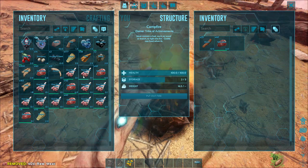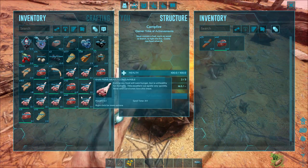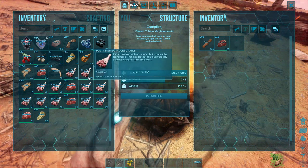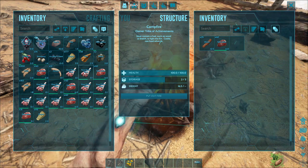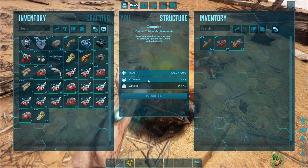Normally with a stack mod, all the raw prime meat will stack together and spoiling won't be an issue. But on an official server it'll stack in stacks of one and they have a very fast spoil timer — I think it's like four or five minutes. So people will have to go out and kill fresh dinos when they want to keep taming more and more.